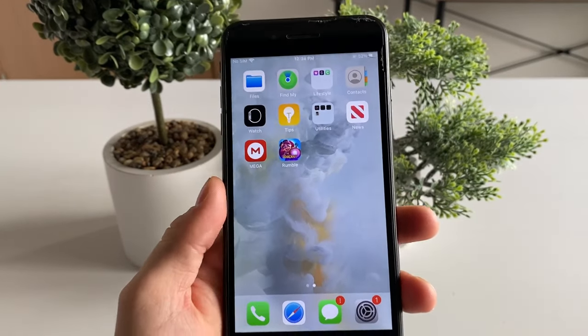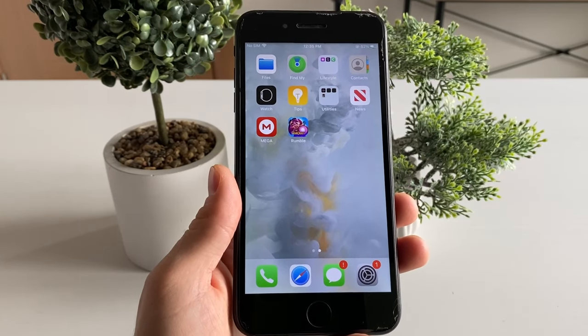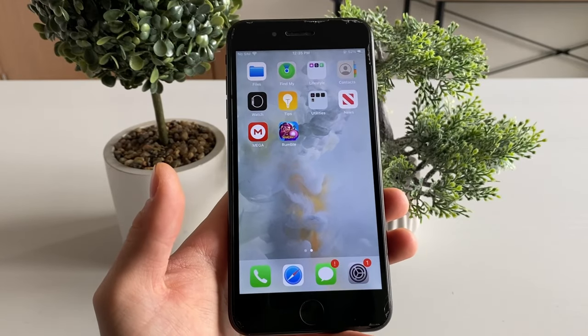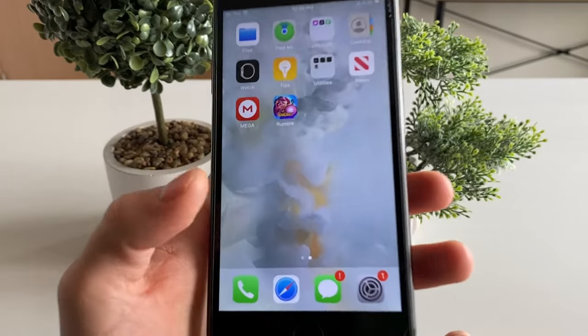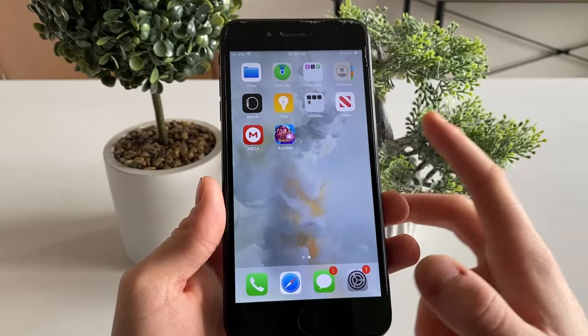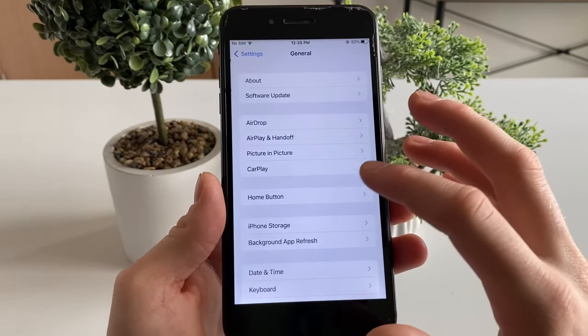First things first, you need to prepare your device for the installation. If you're using an Android device and you have battery saver mode turned on, I want you to turn it off — it is really important. If you are an iOS user like I am, head over to your Settings and scroll down to General.